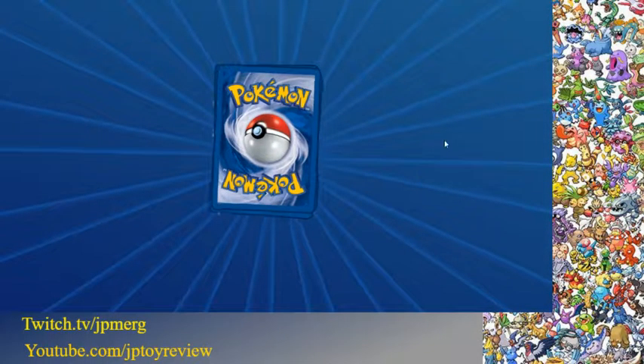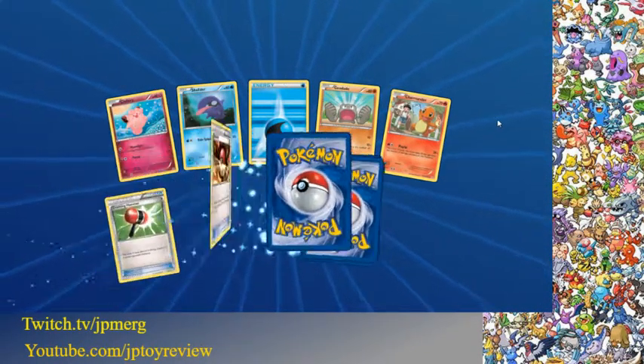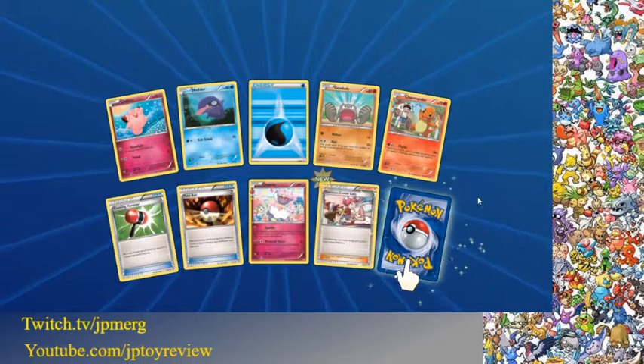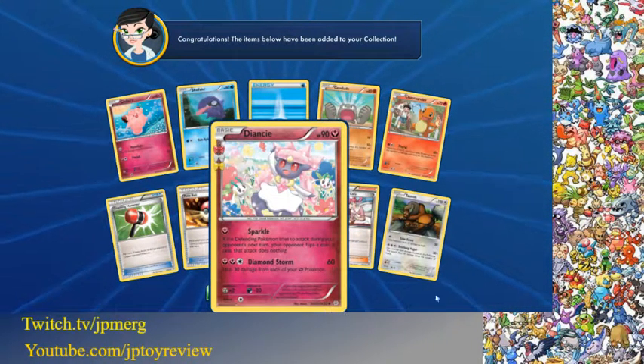Two more packs. A Pokemon Center card, first holo. And our last card's gonna be just a regular Tauros.